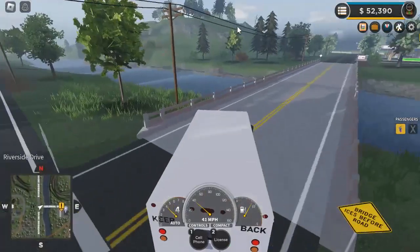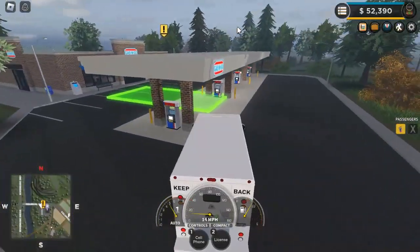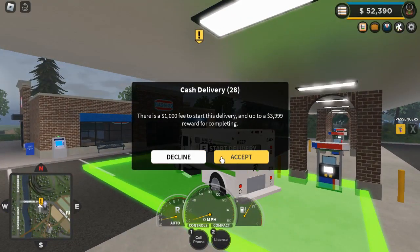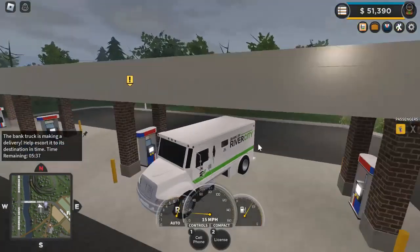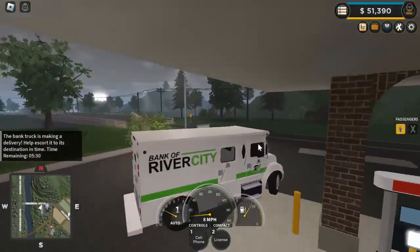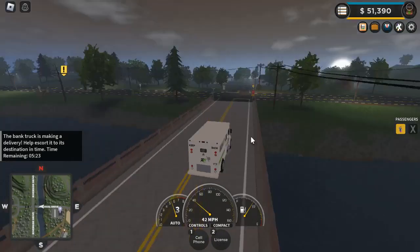Okay, so once you get there, you want to park in this little green area and just stop in it. Start delivery. And you get to pay $1,000, but you get $3,999 after it — or I think you get like $3,600 usually. I think the less time you do it, the faster you do it, the more money you get.